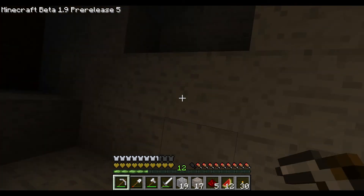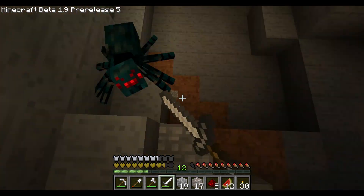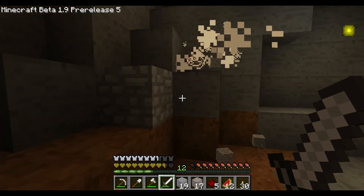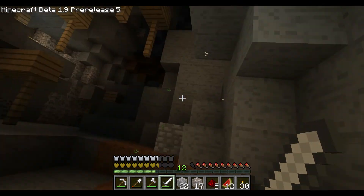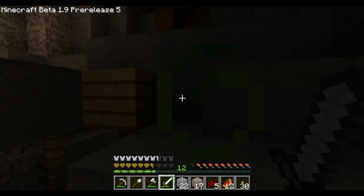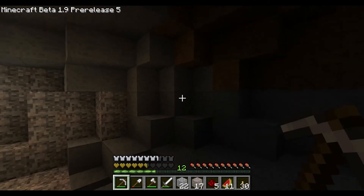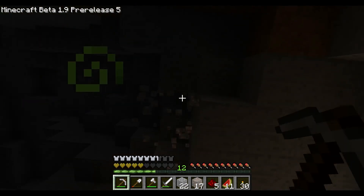Oh god, there's gonna be a spider and it's gonna poison me. Come here spider, I'm gonna kill your face. There's more spiders somewhere — let's take another way around and eat some watermelon. Nom nom nom, watermelon should get rid of poison because watermelon's cool. Everything that's cool should get rid of poison.